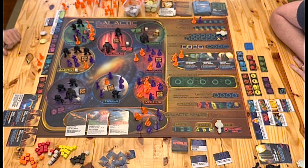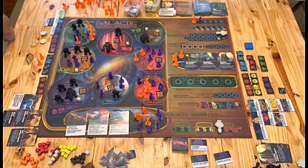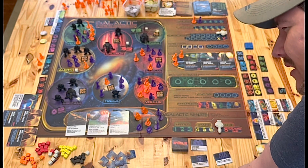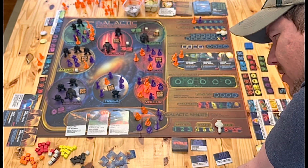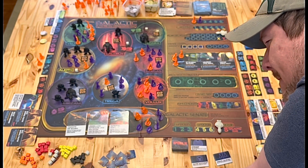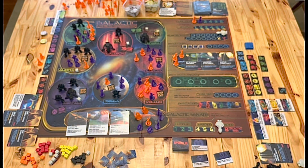Then we go down here to the senate. It is your choice to bid first as the first player, and you can bid up to five. I will bid two. The options are: move up to three sentinels from any planets to any planets; place three new rebels on any one planet and choose a player to also place two new rebels; or a military transport has been sent to the wrong destination — add two troopers to any planet. I'm going to bid five.